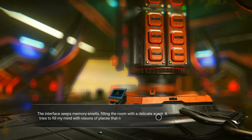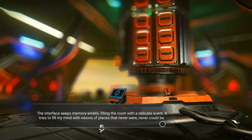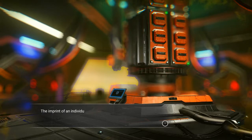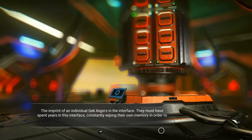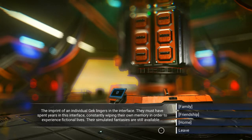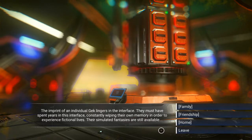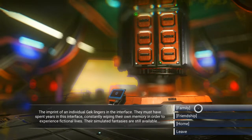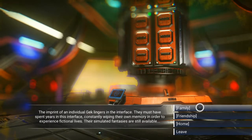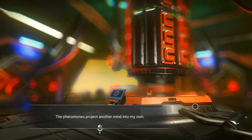Decrypt archive — the interface accepts memory shells, filling the room with a dedicated scent. It tries to fill my mind with visions of places I've never been, never could be. The imprint of the individual Gek lingers in the interface. Their simulation fantasies are still available. I'll go with 'family' as my choice.